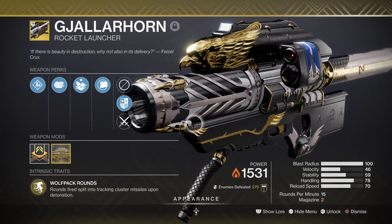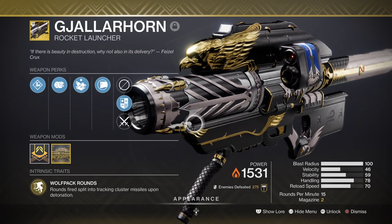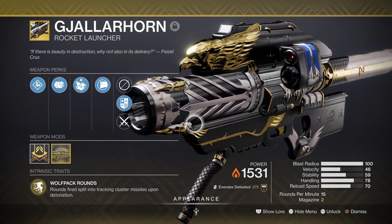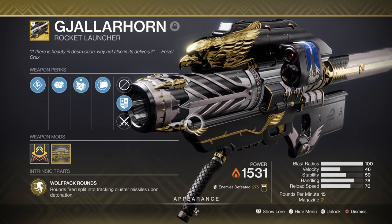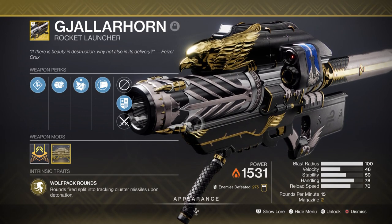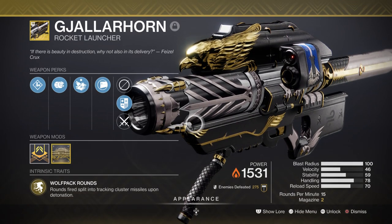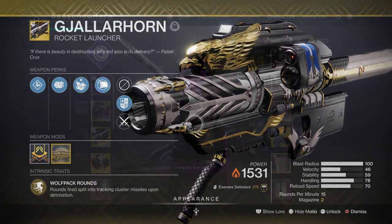For heavy we have the Gjallarhorn, which will be the boss-buster for maximum damage once our super and debuffs are applied. With everything together we can easily reach 200k in damage or even more with teammates using Hothead with Explosive Light. If you don't have Gjallarhorn then don't worry as any other rocket launcher can do. Although you might be losing a little less damage, with the ability to craft our own perfect roll in Witch Queen you have endless ways of doing things. But still, I highly recommend you try and get Gjallarhorn if you can.